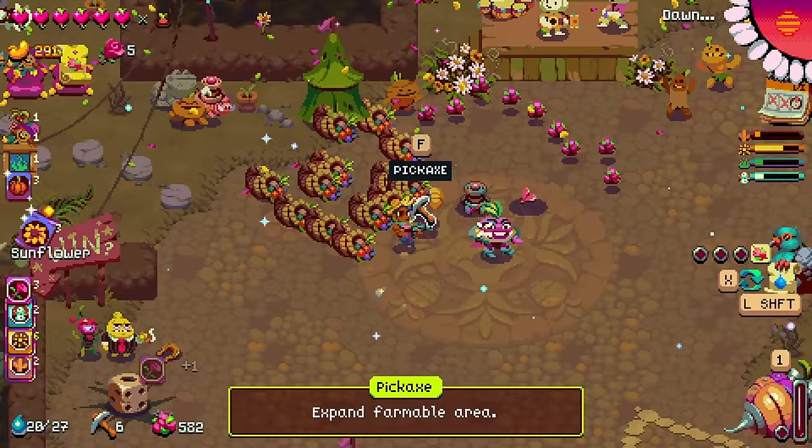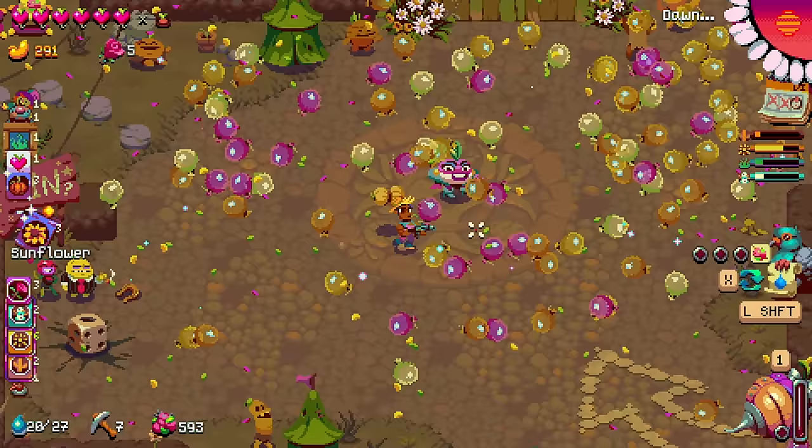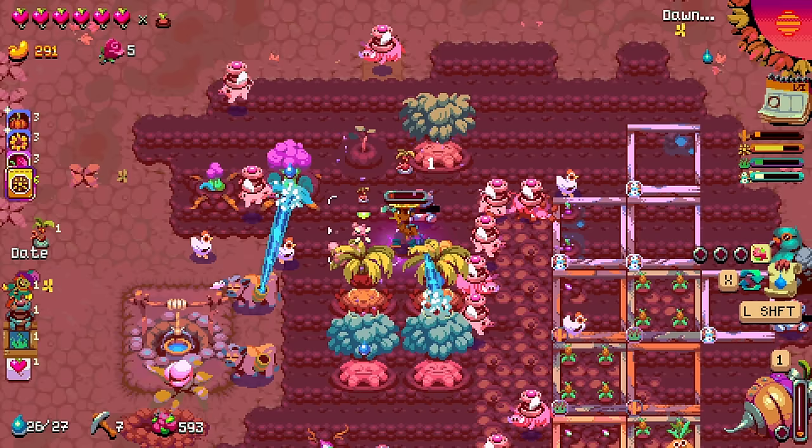Straw vacuums. Scarecrows pick up fertilizer and double it - yeah, that's good. Heartbeat seed - any of these are amazing. There is the cow. I think I'll live - I've got enough. Unless I wanted to buy a heartbeat seed, I think I'm golden. So let's just continue on. Growth aura - nearby crops grow faster. Sure.